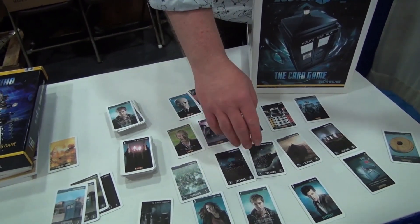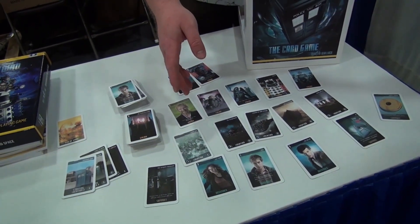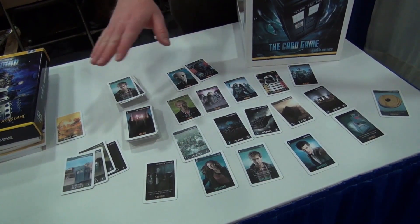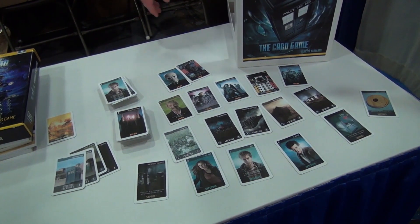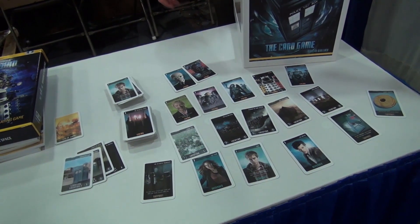You have defender cards which are the Doctor and his companions — you defend your locations with those. You have the enemy cards that you send to attack everybody else's locations and there's a huge range of those. And then there's support cards like the canine here and the jammy dodger, and they add a lot of flavor to the game.